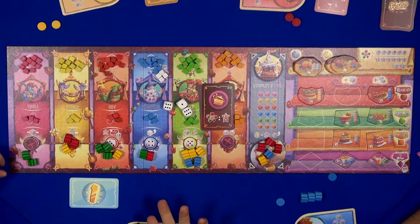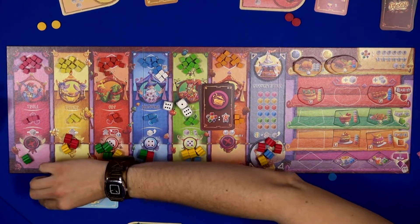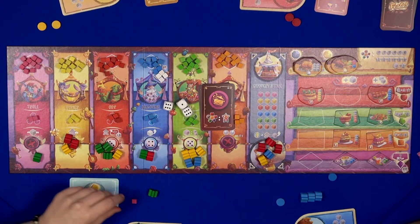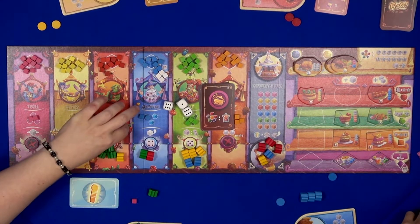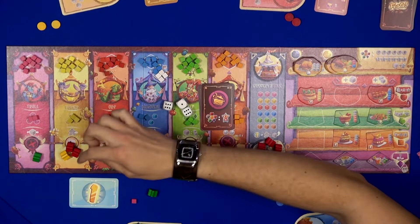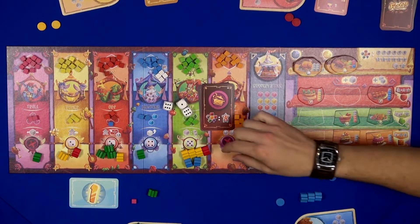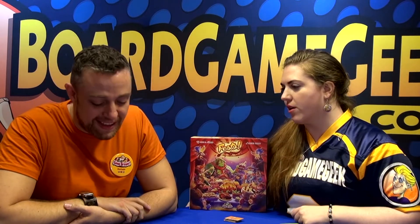You have a decision: if you have an absolute majority, you can remove all of your meeples and get all the ingredients there. But you can also mix and match - for every meeple you remove, you take away one ingredient. You can always use one meeple to use the special power of that race. The trolls, for instance, let you move one cube of one color to an adjacent space. The pixies allow you to move another worker onto the pixie space. Being first is important because if there is a tie, the first player breaks the tie.